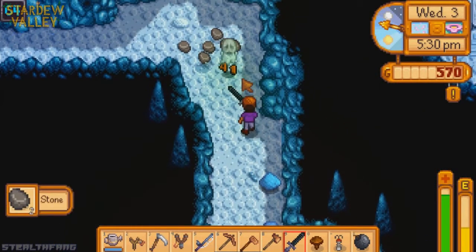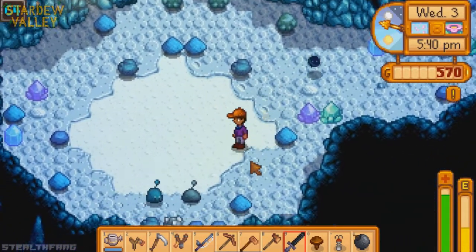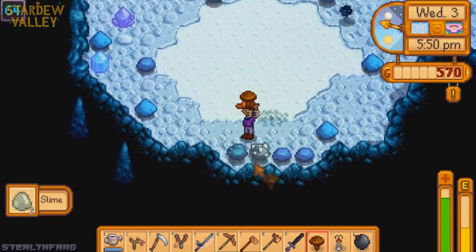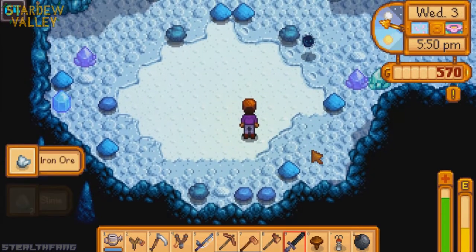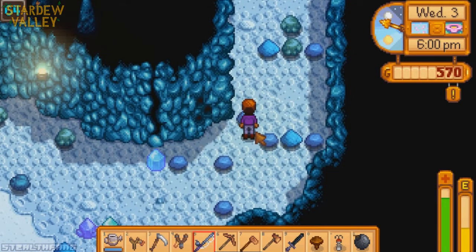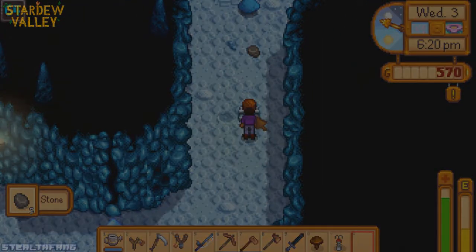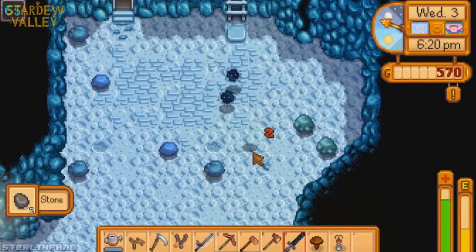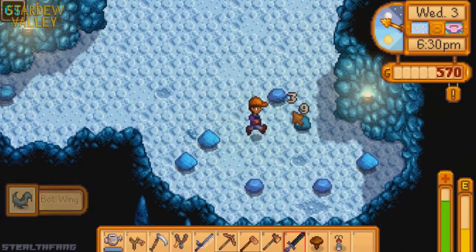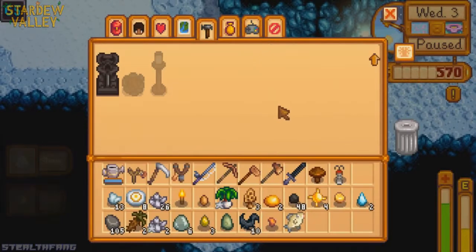I don't think there's anything else. Nice — a ghost fish and solar essence; the wizard Rasmodius is going to like that. Q&A of the day: what season do you guys like in this game — spring, summer, fall, or winter? If it was up to me I'd say fall is my least favorite but summer is definitely my favorite. What is your least and most favorite season in the game?